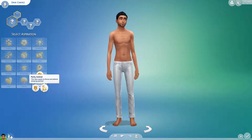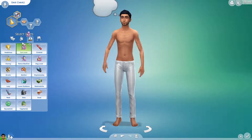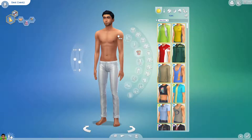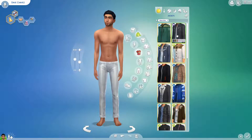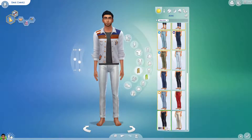We have a family of two human Sims and a cat. First up we have Dave Chavez, and Dave is in the social media career. He has five charisma skill points, three comedy skill points, three cooking skill points, four fitness skill points, and four handiness skill points.